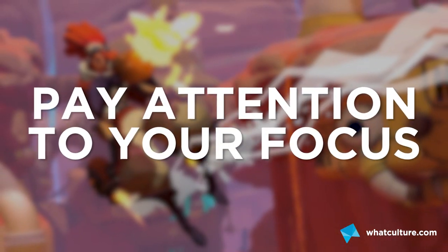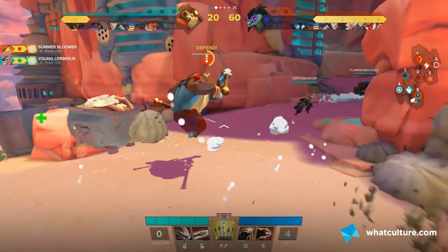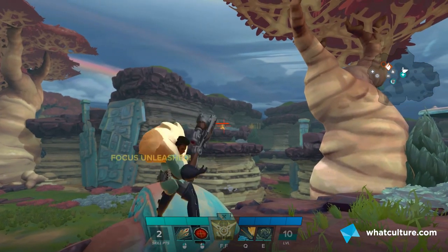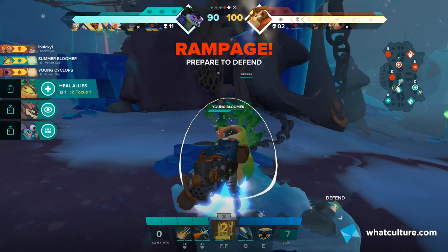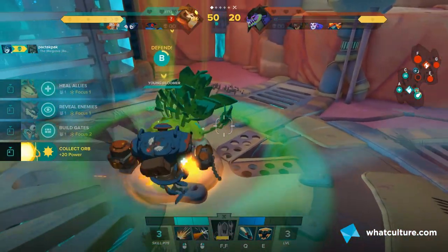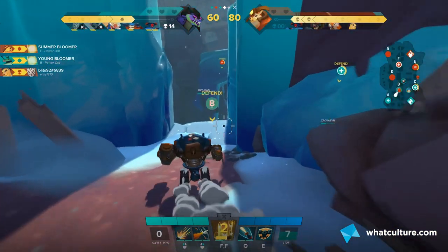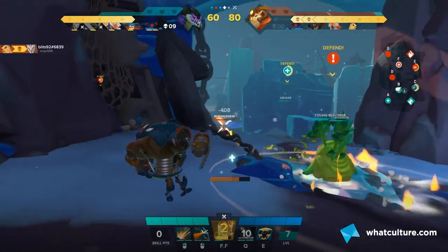Number two: pay attention to your focus. I can't count the amount of times I just haven't even realized I had focus to use at the bottom of the screen. It's the little bar that fills up based on kills, nodes placed, and creatures summoned. This governs your character's ultimate ability, and it can also be funneled back into creatures already on nodes to make them even more powerful. No matter what number it's on, you can feed it into the creatures around you to make them stronger — and it's especially worth using when the enemy guardian is weak.